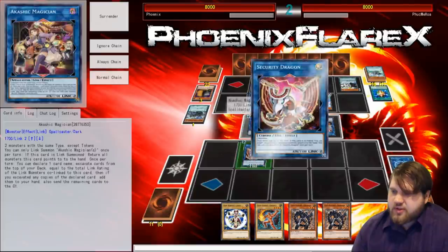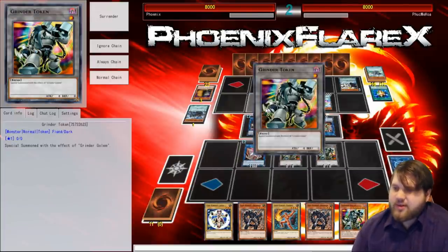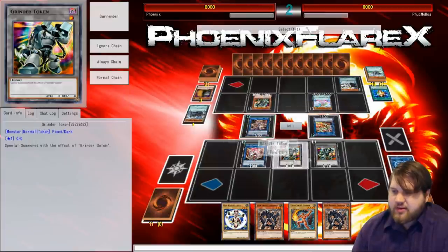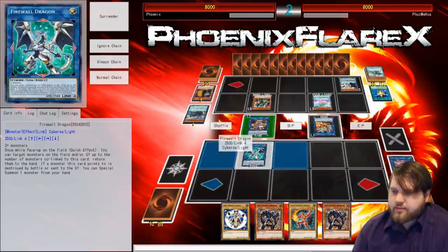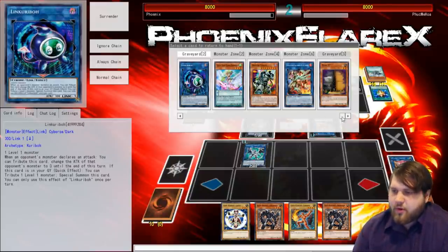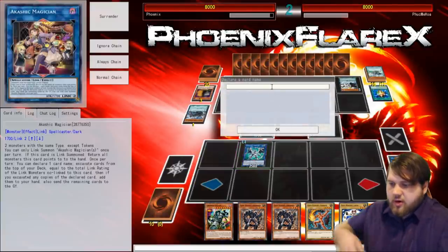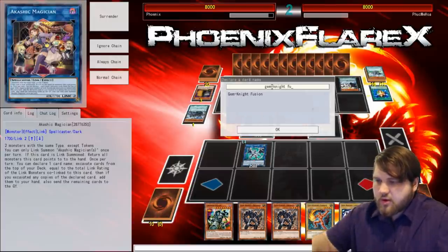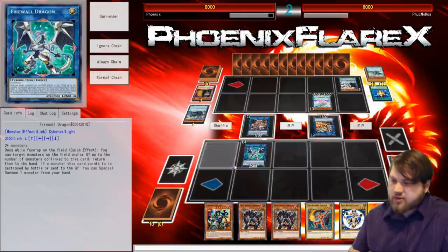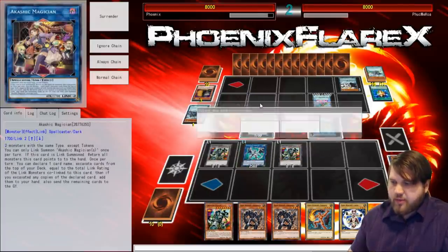These go into this, I can use this to bounce this, then I summon this — I need my tokens first. So that happens, and then Firewall happens right down here. Then I get to activate this. I'm not even afraid of Zefr War because he doesn't have two scales up, and he needs scales up to have Zefr War as an option. So I will bounce the Grinder Golem and then activate this, and I'm going to call Gem-Knight Fusion. If I get access to Gem-Knight Fusion, that changes everything. Hit none of it — but I did hit a Crystal Rose, that's still kind of good.